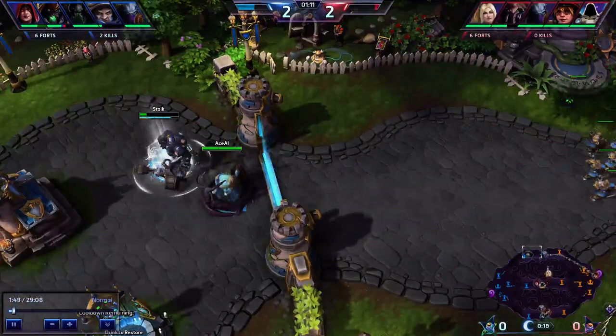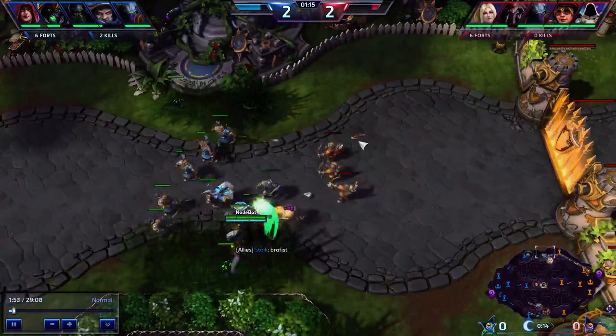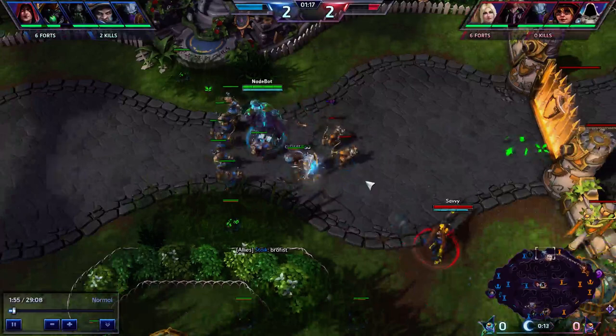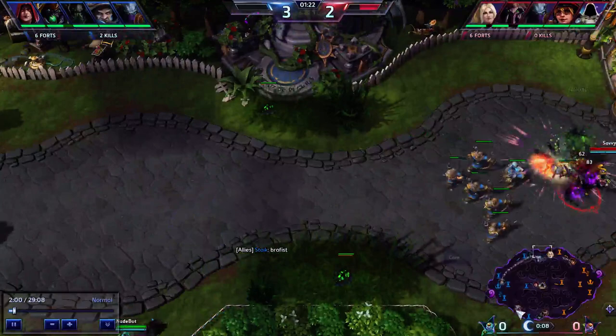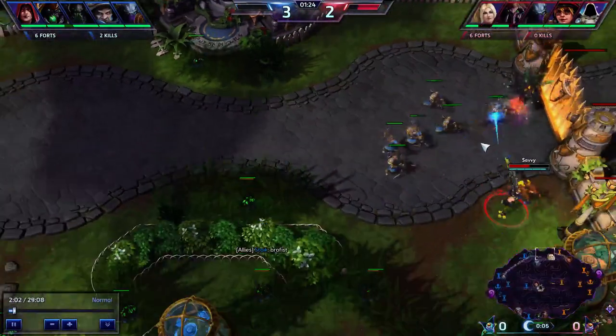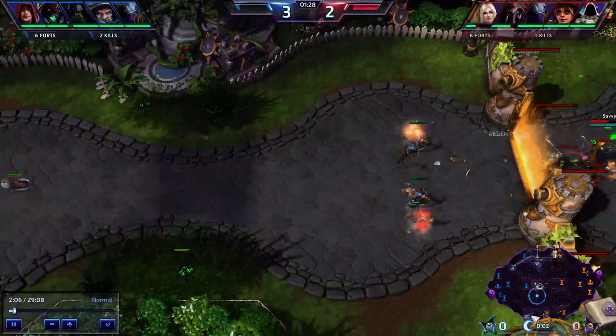Here with Tychus, jumping on him at low health and giving him that shield is key. You really want to make sure when you jump on someone that you're doing a difference. When they're low on health, that bit of shield makes a huge difference. That's the sort of opportunity you're looking for.